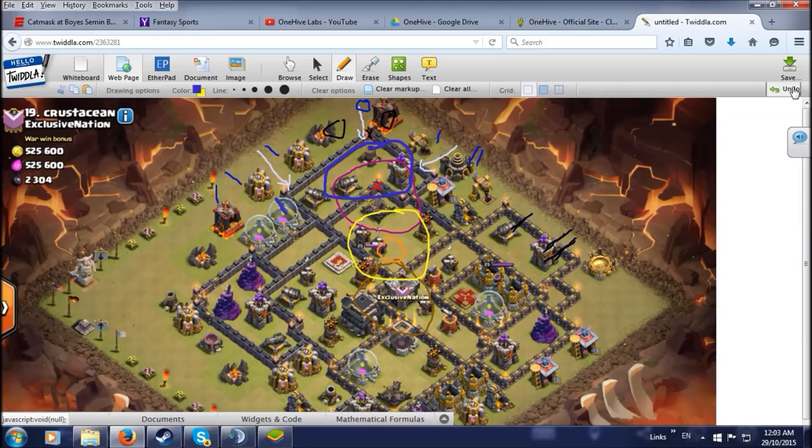Yeah, you don't want to over-funnel and drop your king too late. So what we had talked about was I'm going to hold back on my queen a bit and I'm not going to drop wizards on these two buildings, because I want my Pekkas and valks to just go bang bang and then in. These are going to be gone. If I have my queen take them out, I'm not great with Pekka — I might walk all the way over here, there's no guarantee. Same with valks, you know how crazy they are.